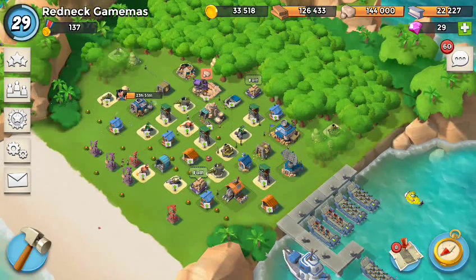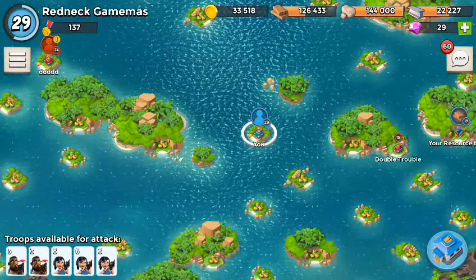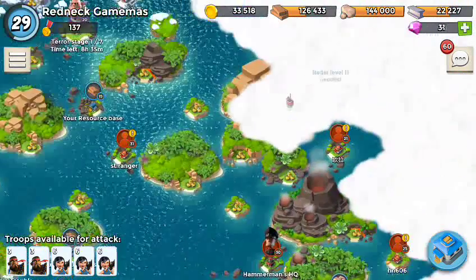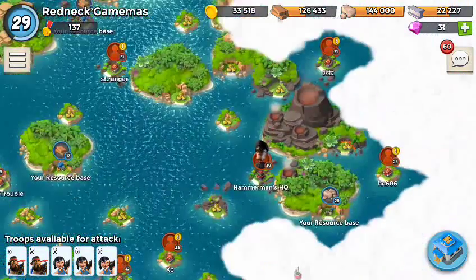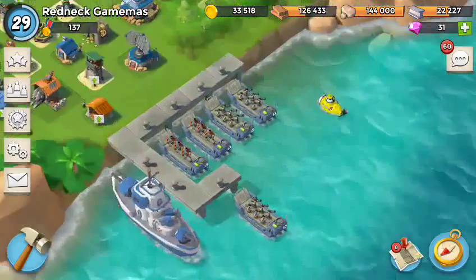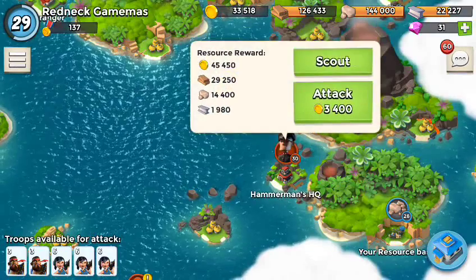Anyway, today what we're doing is we're going to be beating Hammerman level 30. Oh look, I found some diamonds! Alright so Hammerman HQ number 30 — what I'm doing is heavies and rockets, so let's see what we can do.